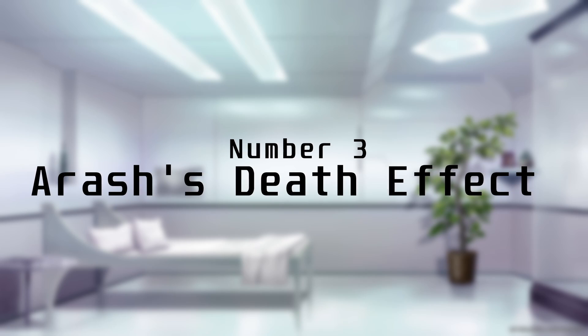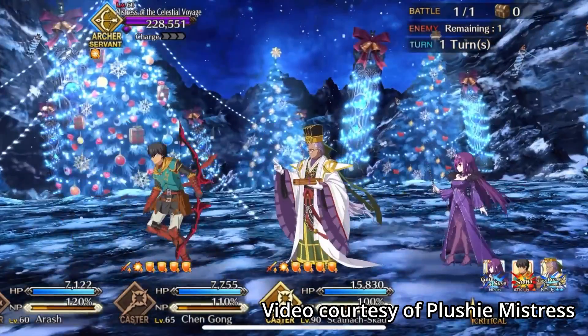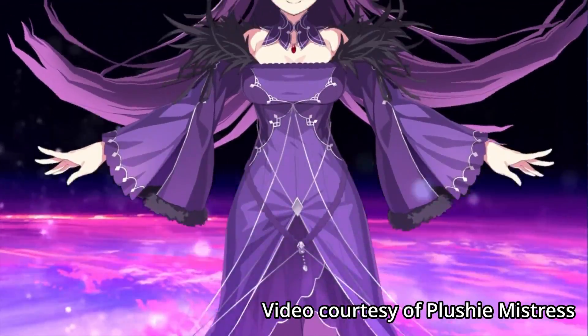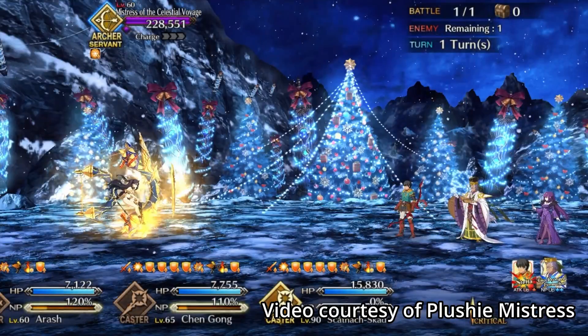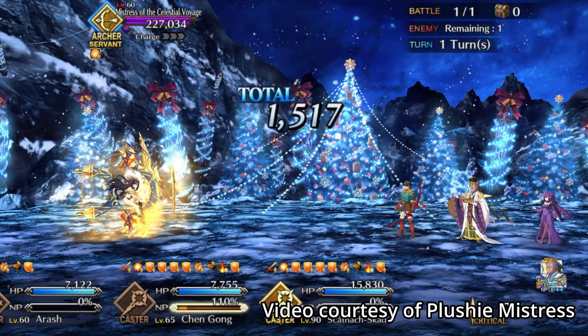Number 3: Arash Self-Inflicting Death. Yes, you heard that right — inflicting death on himself was a bug for a while in NA. Not that he's not supposed to die after using his NP; that's entirely intentional. The problem was the exact means that led to his death. Normally he inflicts a unique status called Sacrifice on himself, but there was a period of time where it was mistakenly changed to Death. Death has a counter in the form of the Death Immune buff, which can be provided by the likes of Skadi and Nightingale.